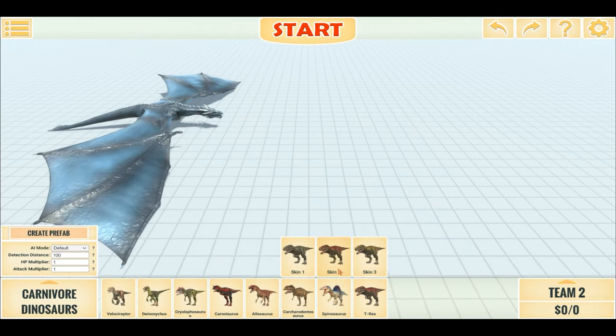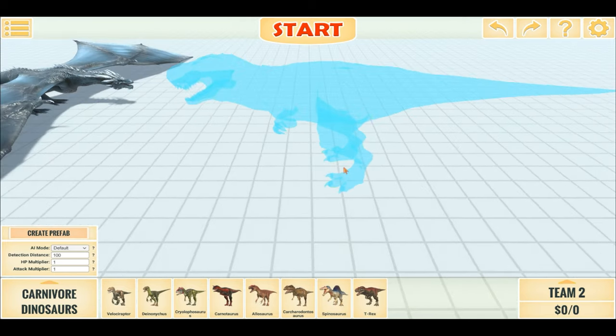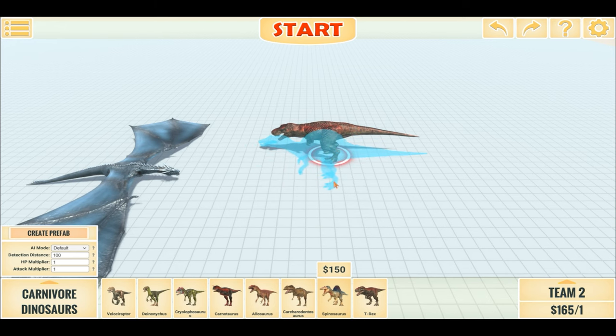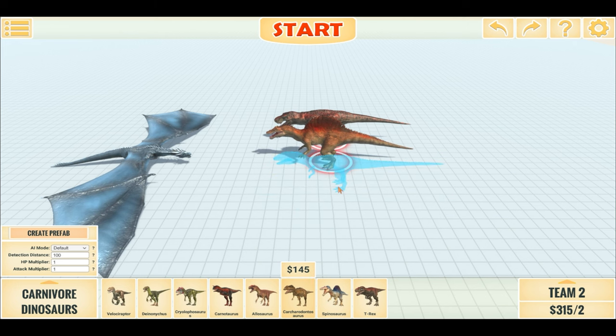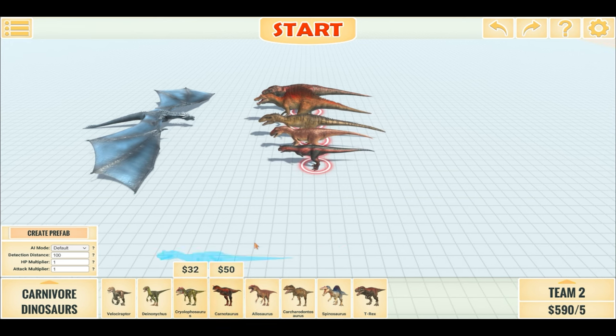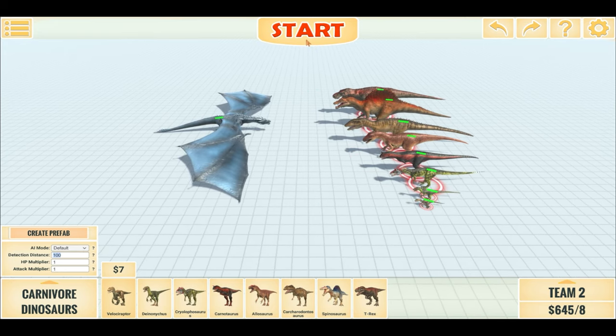To start it out we'll do one of each Carnivore Dino versus one Dragon. So that's T-Rex, Spinosaurus, Carcharodontosaurus, Allosaurus, Carcharodontosaurus, Cryo, Deinonychus, and lastly Velociraptor. Theoretically they should win, but I guess you'll see.